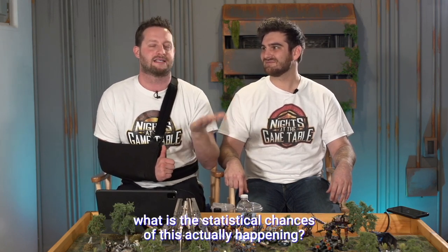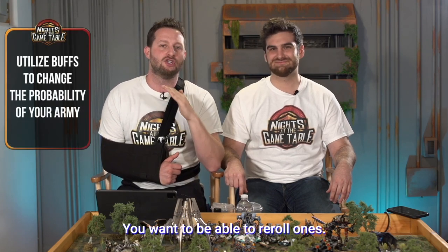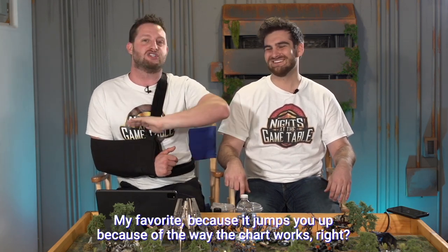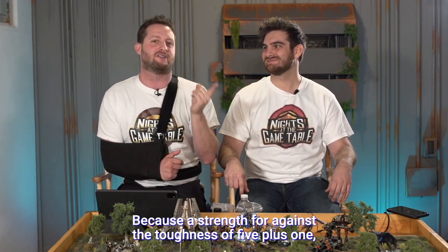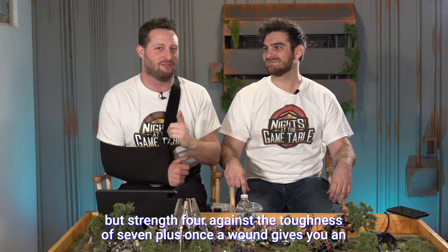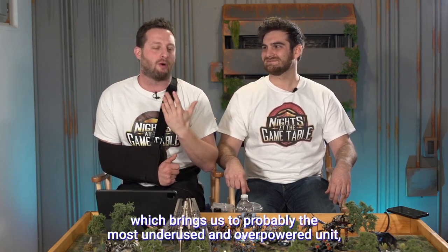Whenever I'm playing I think about the statistical chances of things actually happening, which brings us to buffs. The key to being good in Warhammer is buffs. You want to reroll ones, get plus one to hit. Plus one to wound is more effective than almost anything in the game because of the way the wound chart works. Strength four against toughness five, plus one to wound boosts you to an effective strength of five; but strength four against toughness seven, plus one to wound gives you an effective strength of seven - a massive jump.